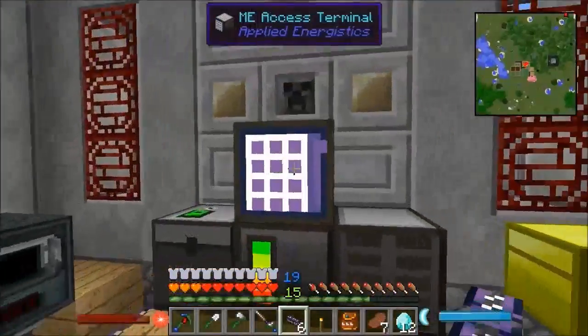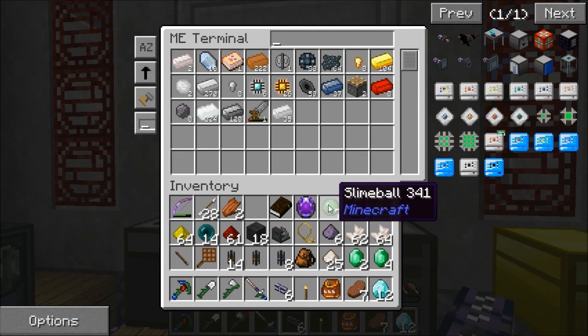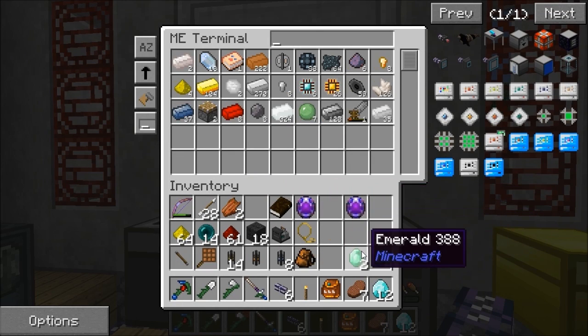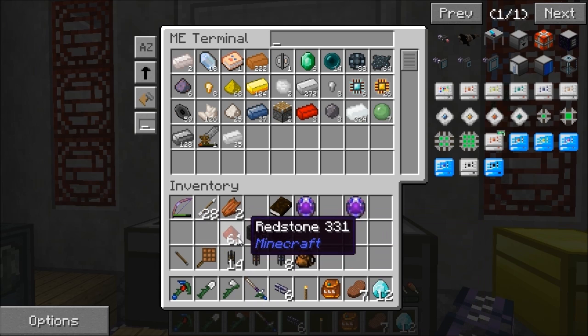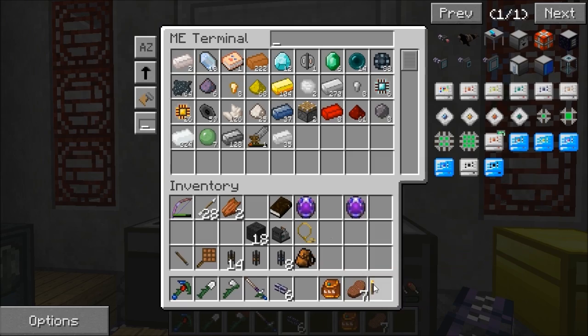I've got to be careful - once I go over 63 different types of material in here I've only got one storage cell at the minute. I should make the crafting terminal as well - I always should and never actually do.